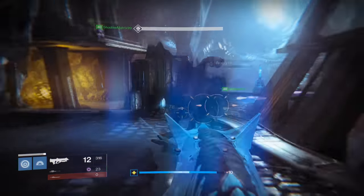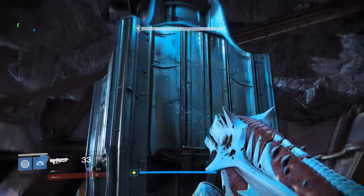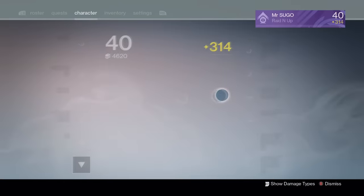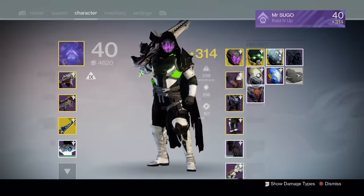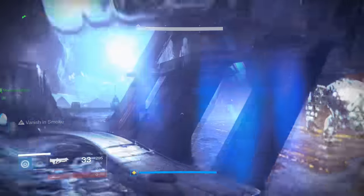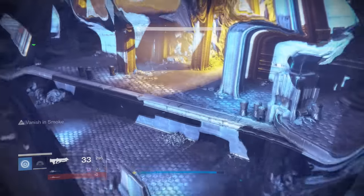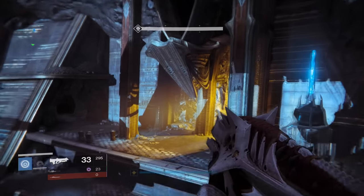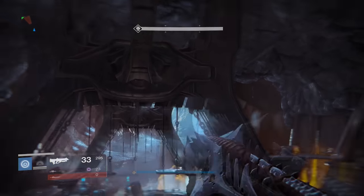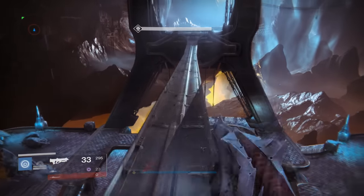Alright, so now that we're at the Phogoth fight, what you're going to want to do — on top you see there's a railing up there. If you're a Hunter it really helps, and Bones of Eao makes it easier. What I'm going to do right now is go invisible and jump up here. You're going to run and you see that little hole there — you're going to jump up right up in here.